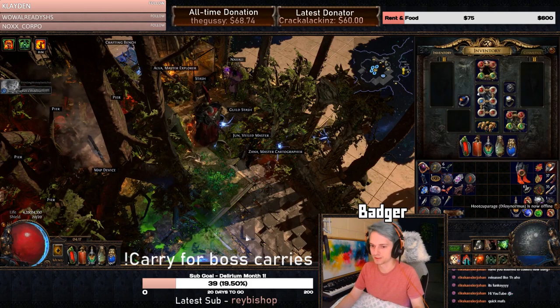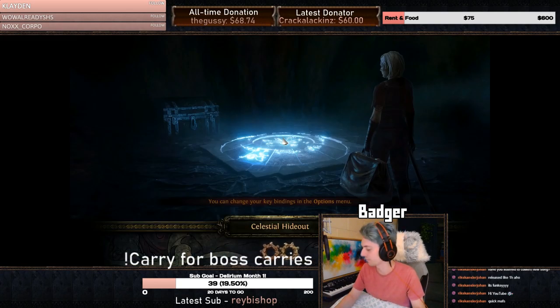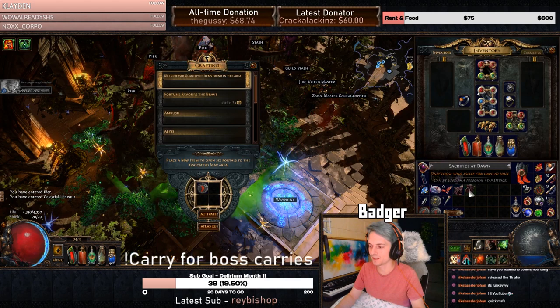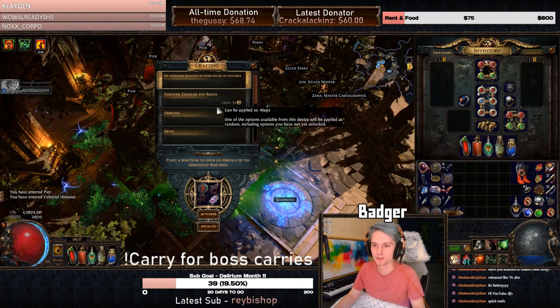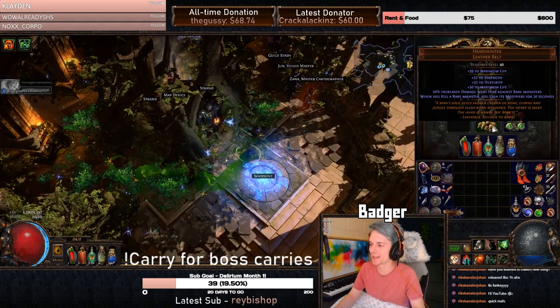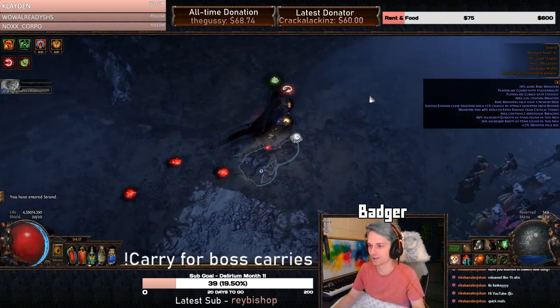We're going to pop this bad boy on. We have a Nemesis map here. Let's not go into the Pier — we accidentally clicked that one, let's get out of here. We'll jump into the map device, put the Strand in, put a polished breach scarab, then find out Beyond. We'll activate and go into this map to have a little bit of fun — our big boy getting even bigger, hopefully. Let's go.